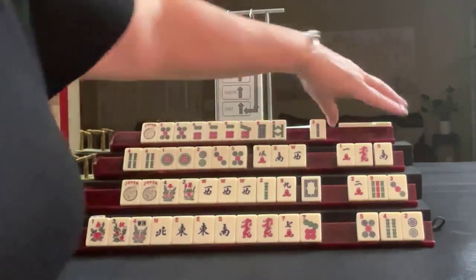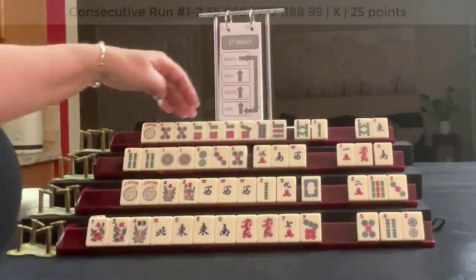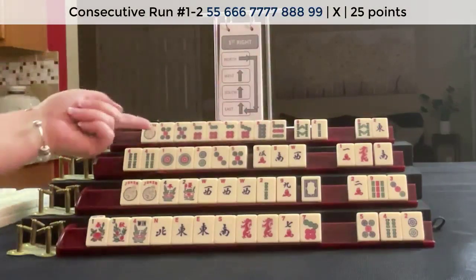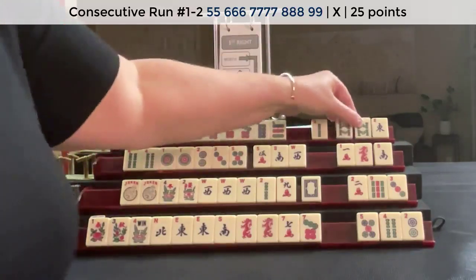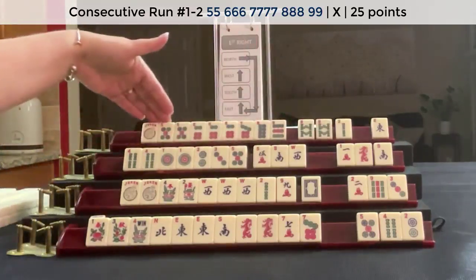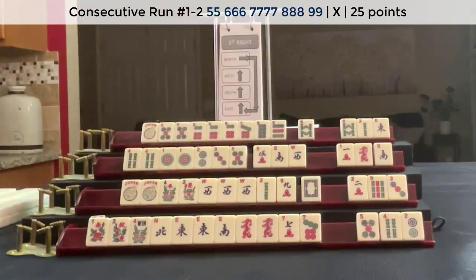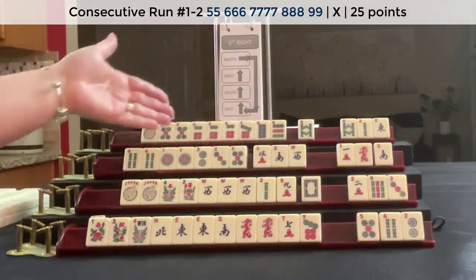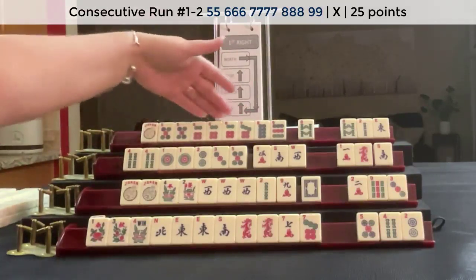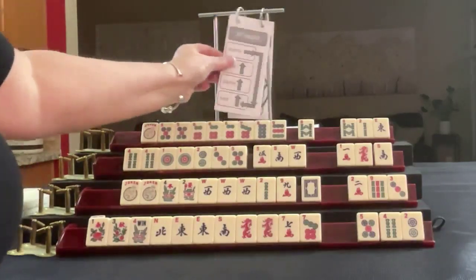Let's see what we can do for Player 4. We got a nine — five, six, seven, eight, nine. That looks like the first hand under consecutive run. We have a pair of eights, but this looks pretty solid. I would just break that up and keep going — play the first hand. We just need a nine dot to make that pretty strong, and we need to build up that seven. We did first right, now we're going to go across: East and West, North and South.